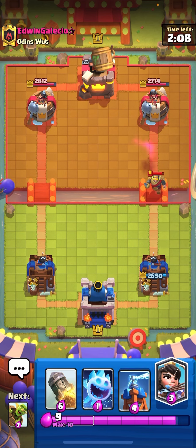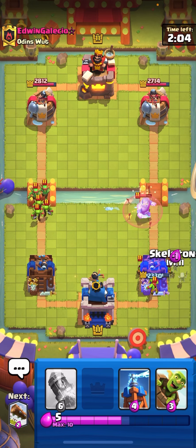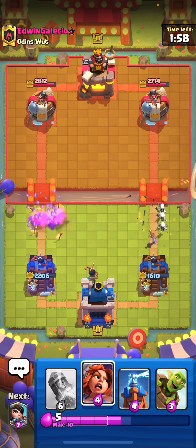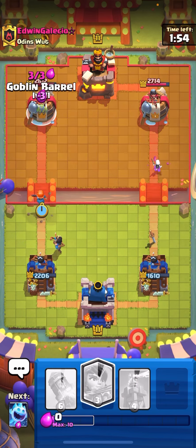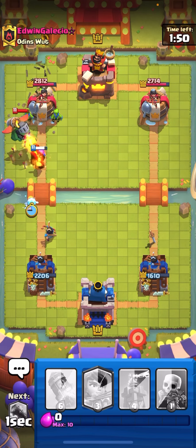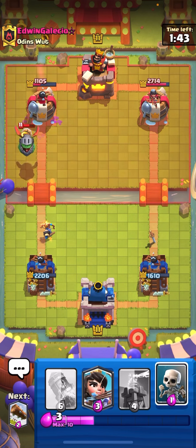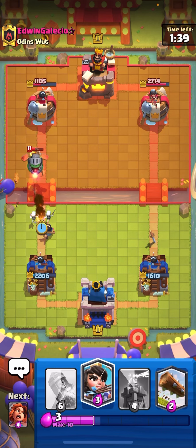He goes for a knight, I go for a princess. We got out-cycled there. Going for valkyrie and goblin barrel because he has to play log as one card. He uses zap — and I think he's gonna lose his tower here because he doesn't have log, which is kind of odd. Going for skeletons to force out another response — maybe a wizard or something.